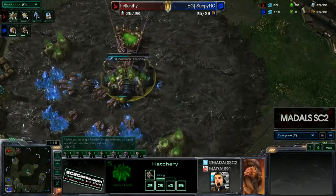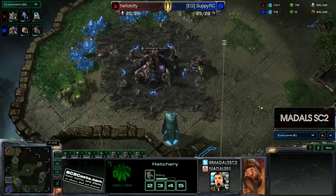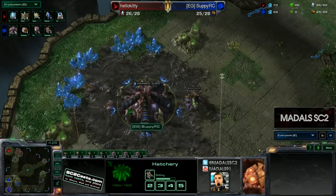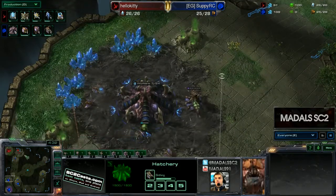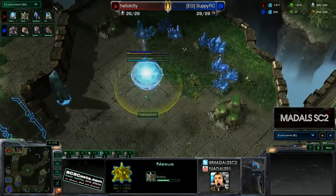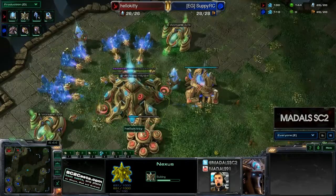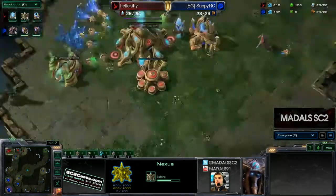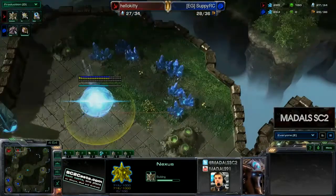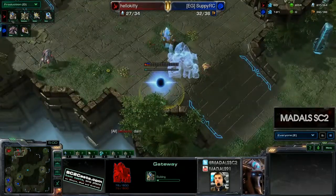Meanwhile for Suppy, he's probably just going to take a quick third base, and follow that up with two gas most likely at around the 40 to 50 supply mark, get a Roach Warren down nine times out of ten, then just be defensive and sit back — maybe poke and prod a bit. In terms of mid-game strategy he could go for Swarm Hosts, Roach Hydra, or Mutalisks. Mutalisks on this map are actually quite nice because you can come in and harass the main and natural base very comfortably.